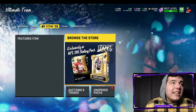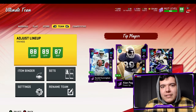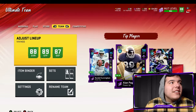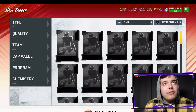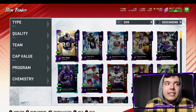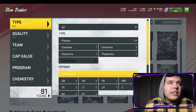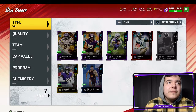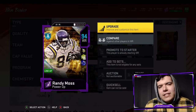Anyways guys, we are going to upgrade the Vikings theme team today. We got some new players, we got some new cards. We might be able to get two players depending on what it is, but obviously they dropped the new Randy Moss — I think it was yesterday. I didn't make a video yesterday, so sorry about that.